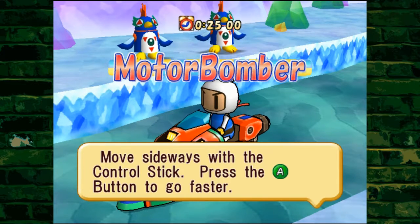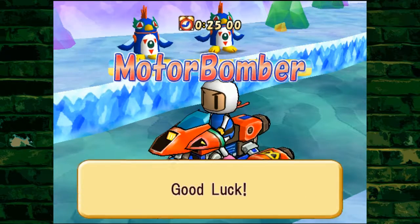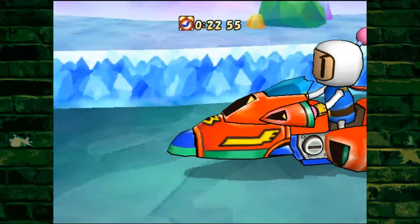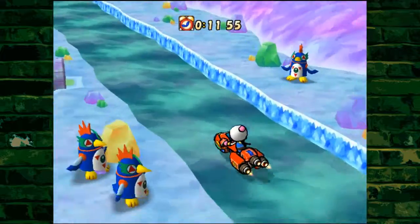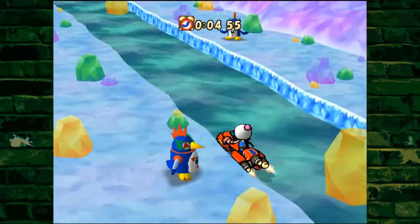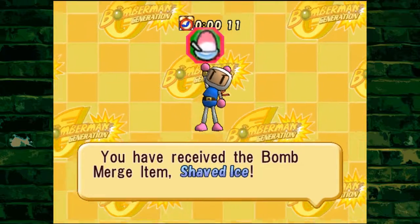Move sideways with the control stick. Press the A button to go faster. Instead of suddenly dodging the ice obstacles, gradually avoid them by letting go of the A button and then move out of the way. Maybe I do need to tap it instead of holding it, because it feels like I'm slowing down. I beat it! With just 11 hundredths of a second left. That's truly wild — I didn't think I would make it.